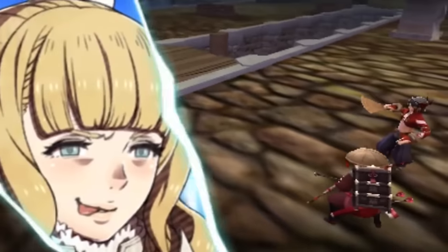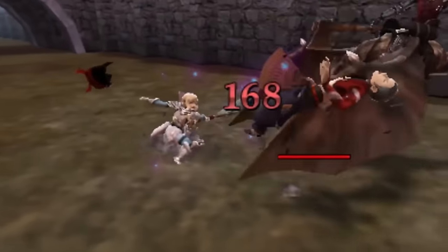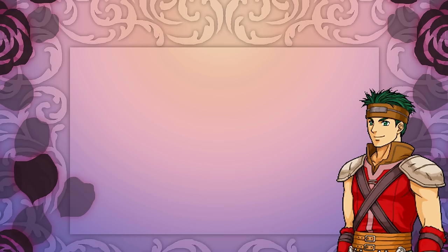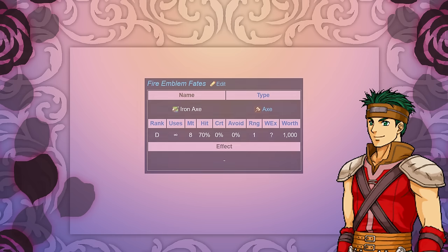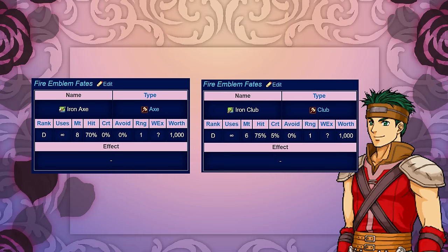Fighters can only use axes, or clubs if you're playing Hoshido, so they are fairly limited, but the choices they have are more than enough. First let's look at the basic iron axe. Axes and clubs in general have pretty low hit rate. The difference between the two, stat-wise at least, is that while axes do more damage in general, clubs have higher accuracy and on average have a 5% crit modifier.